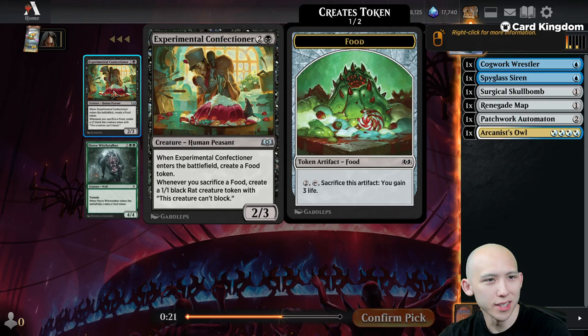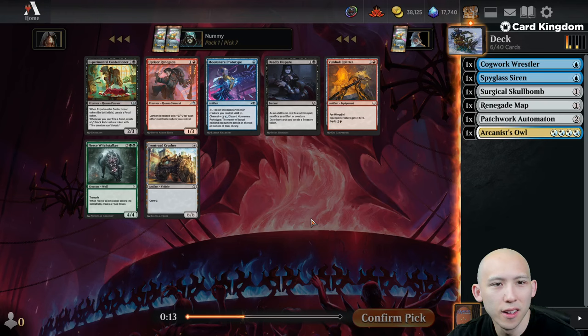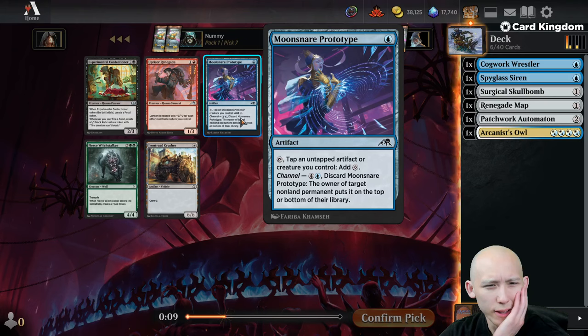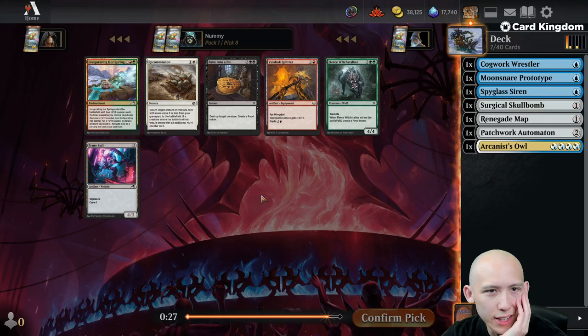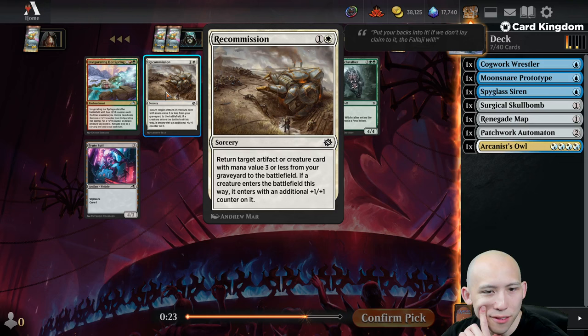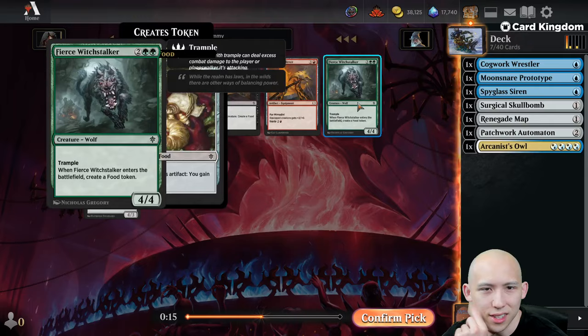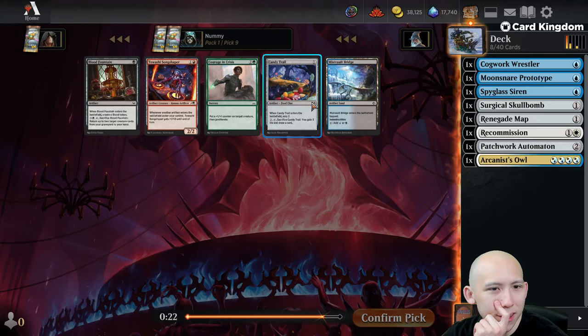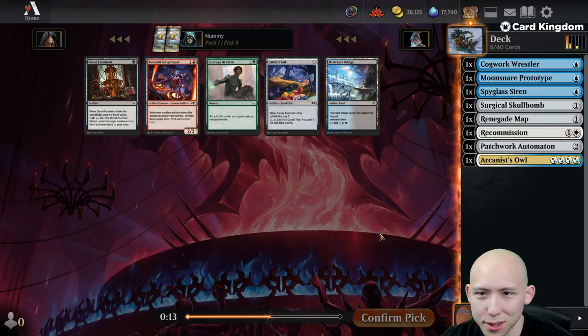Is Prototype playable? Maybe. This is the point where I would consider hedging and drafting a different color, but I think I like sticking with what I'm doing here. There's a card that returns an artifact or creature and puts it on the battlefield three mana less — if it's a creature it enters with an additional 1/1 counter. Not bad. Candy Trail's not terrible. Or we can take the Mist Vault Bridge. We don't have to be playing white — I could take the Tawashi Songshaper and have a red-blue artifact deck.